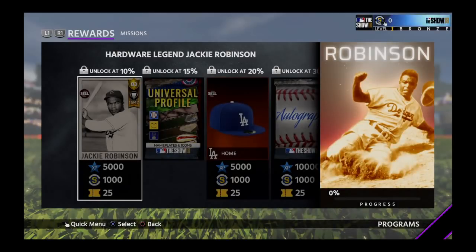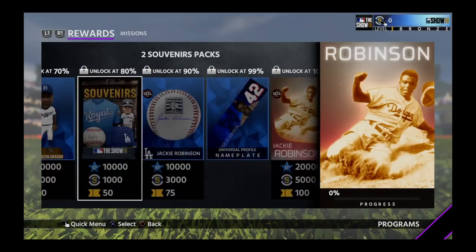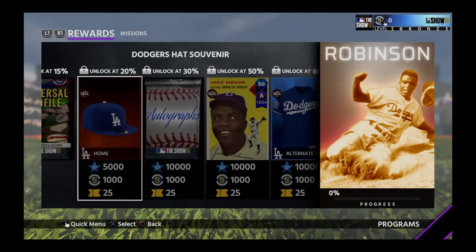Let's go check out Jackie Robinson. Same kind of thing — you get an 83 card at the start, then an 88, and then you get a 99. Here are the different rewards along the way.